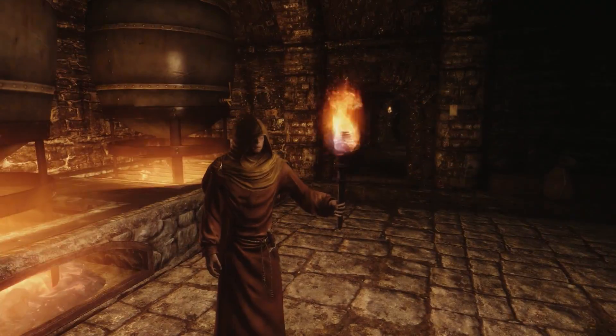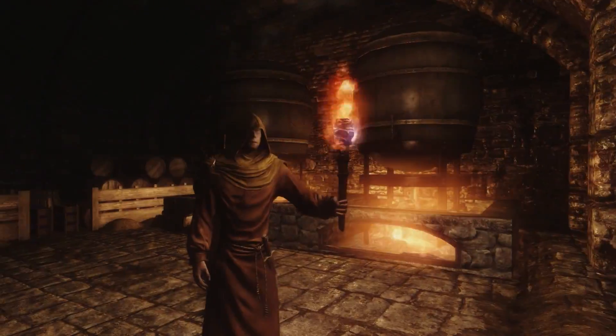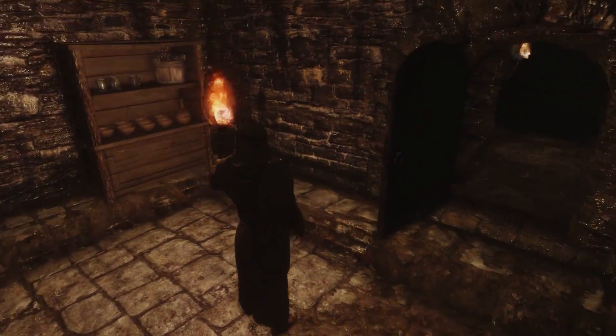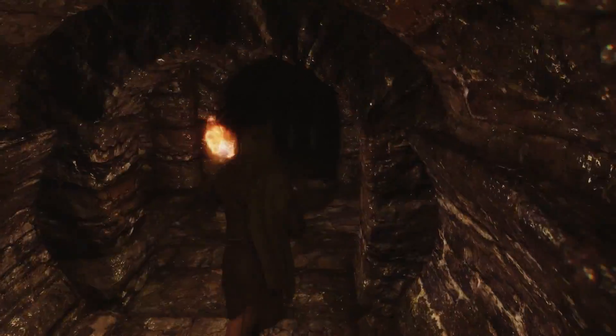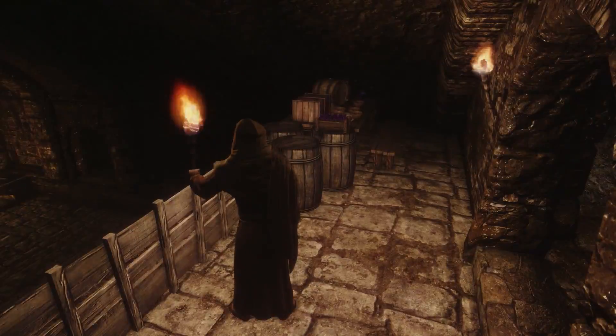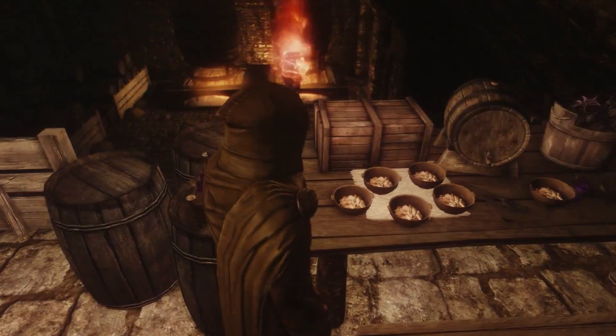We've got loads of skooma and empty skooma bottles — shed loads, it's all here. Your own little skooma manufacturing plant, which is all good. Heimsker is the leader of all this, as you can imagine. More chests and general clutter around the place. Coming up here we find mostly decorative stuff to fill the place out, but you get more bottles and more ingredients for your skooma up here.